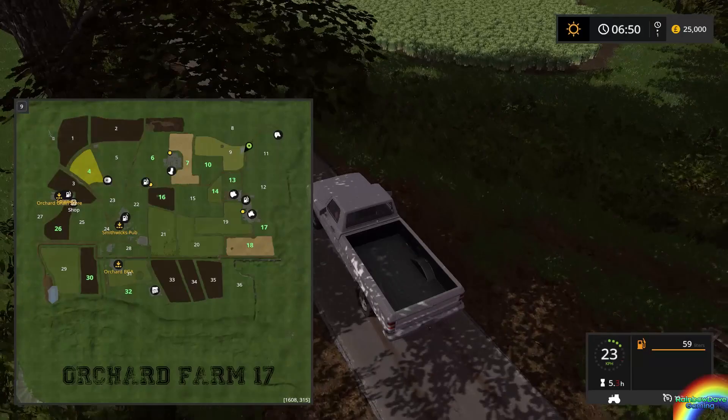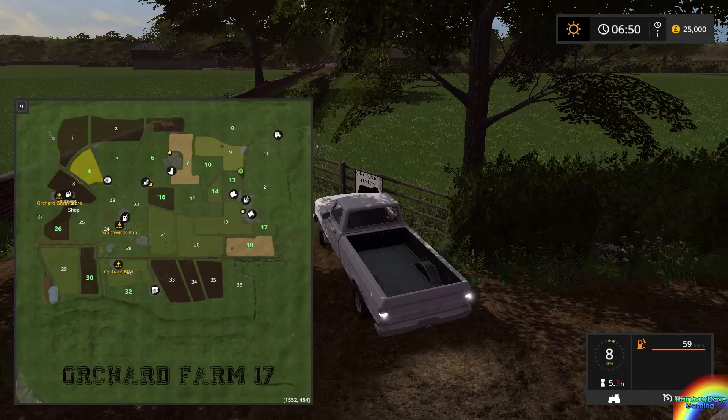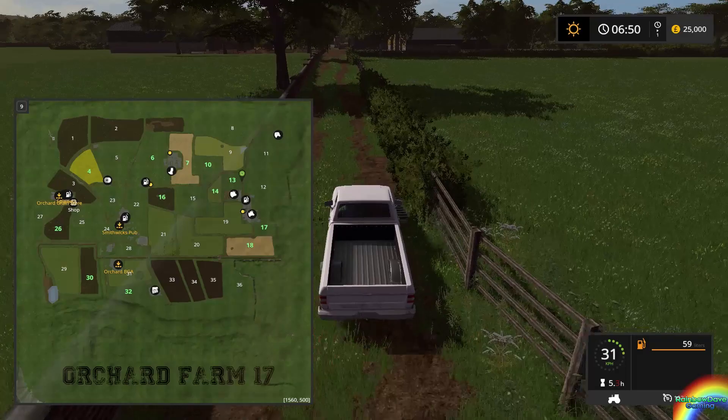There's something funky going on in that corner on the PDA map. Don't know what that is, but there's something not quite right there. Let's head down to the Orchard Dairy, which will house the pigs and the cows.